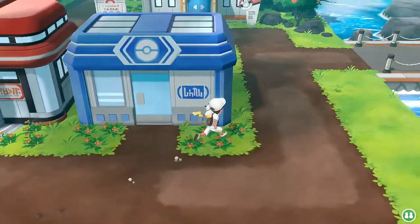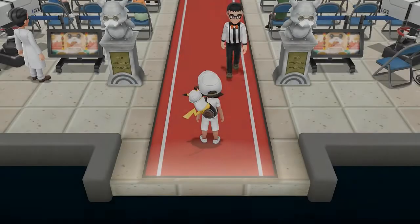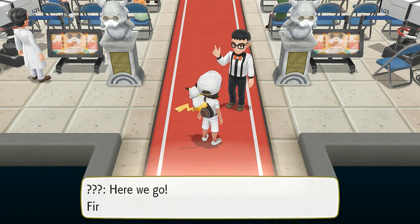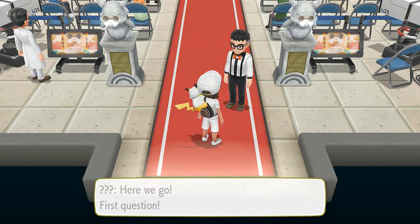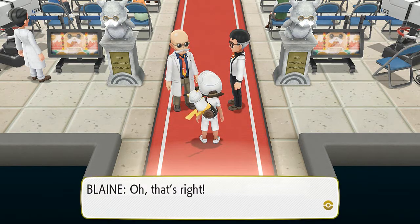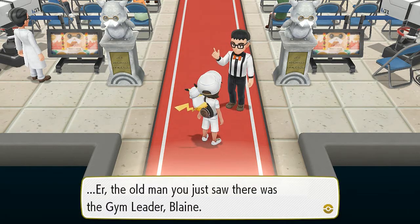Now it is time, guys, to go straight for our seventh badge, and it's been a long time coming because I've been doing a lot of side quests here and there. Look at this guy — he's looking at us. And just like that, the old man you just saw there was the Pokemon Gym Leader, Blaine. He is a Fire-type pro.